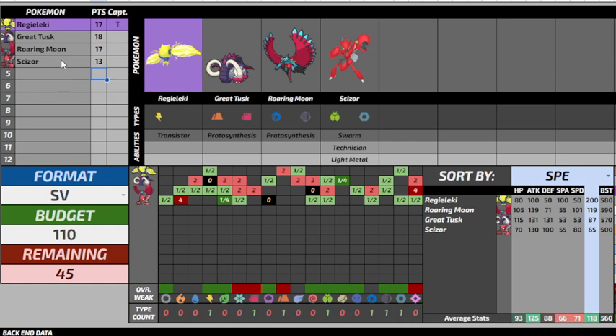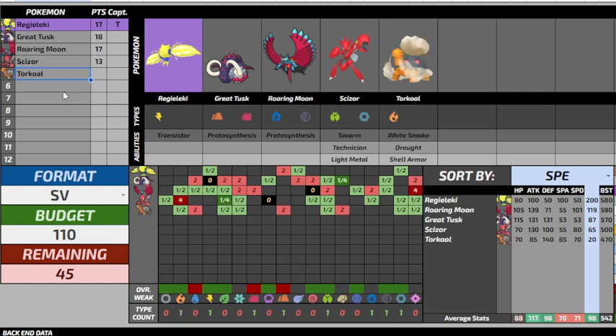It gives me some U-turn momentum as well, which is nice going with Roaring Moon. After this, I talked about sun, and Scizor can be on the sun team, but Torkoal's on the team and Torkoal makes it because I have Great Tusk and Roaring Moon — Proto Synthesis boost is great. I was also planning to get Scream Tail at this point in the draft, which you might remember that Rom took from me.